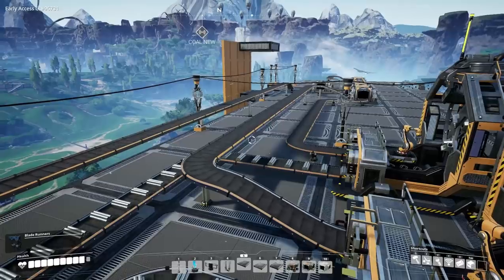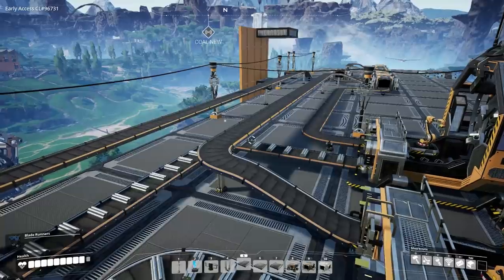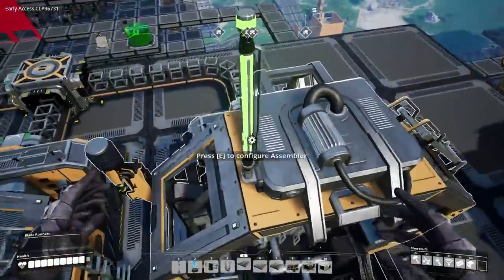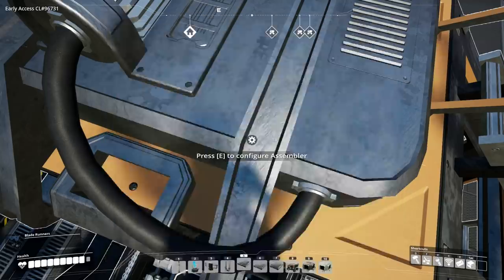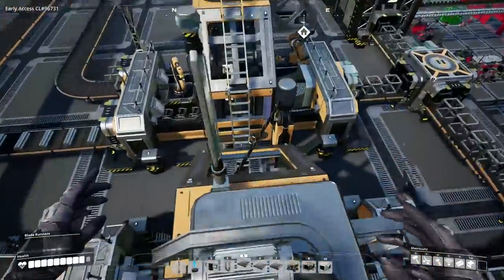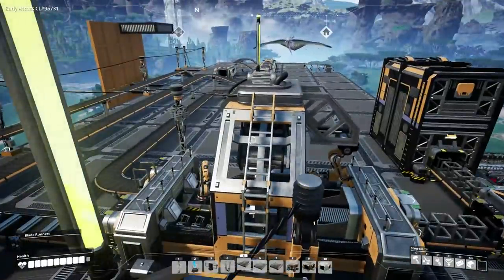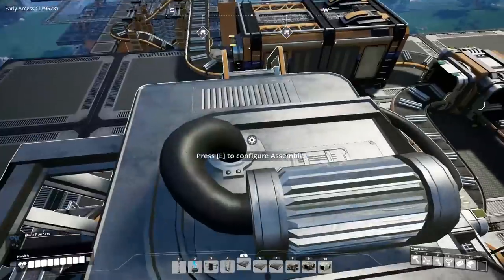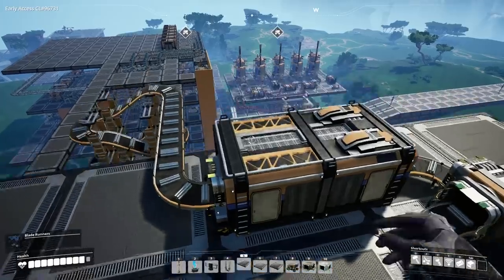All the lines hook up to the assemblers now. This last one at the end is going to be the one working at 50% capacity. For the iron rods, things have worked out incredibly well — this one needs 12 per minute and the other two need 24 each. So 24 plus 24 is 48, plus 12 equals 60. When you get a number that lines up like that, you know you're doing something right.